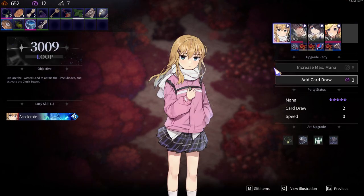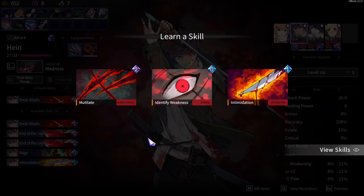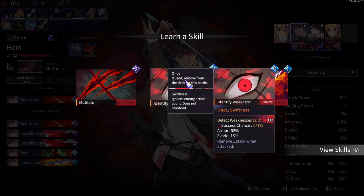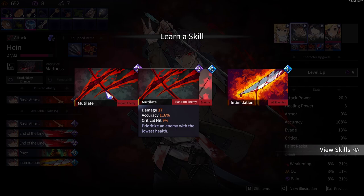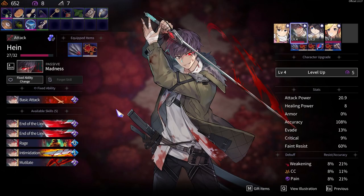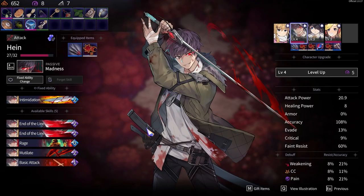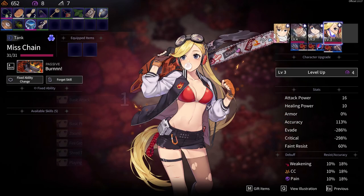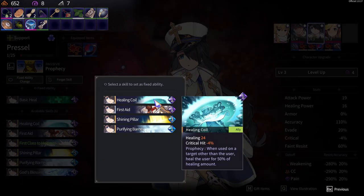Now I really need to both upgrade and heal. If I get weakness or evade down — another remediate. Intimidation. Remediate. Change that fixed ability to that. She doesn't have any more regular healing left.